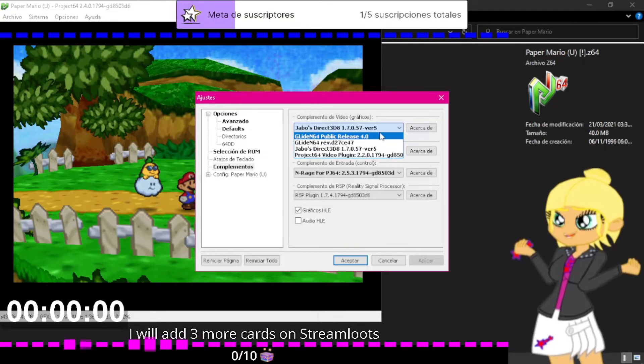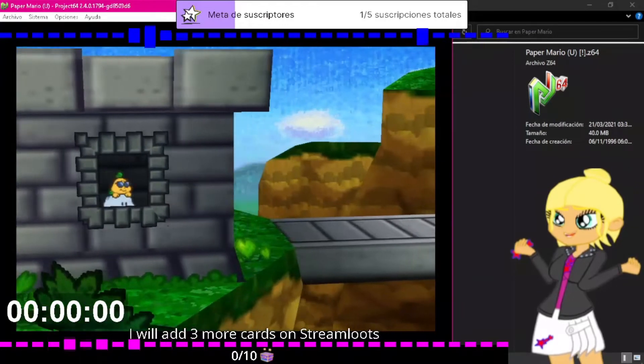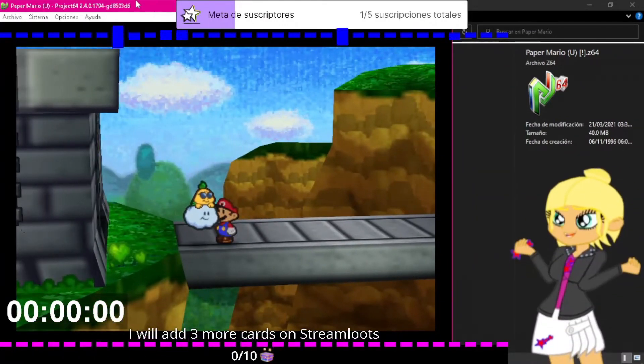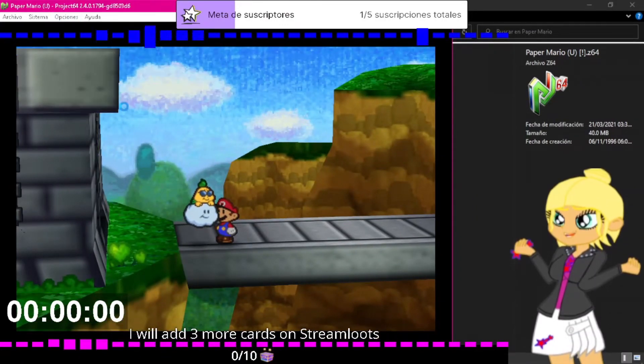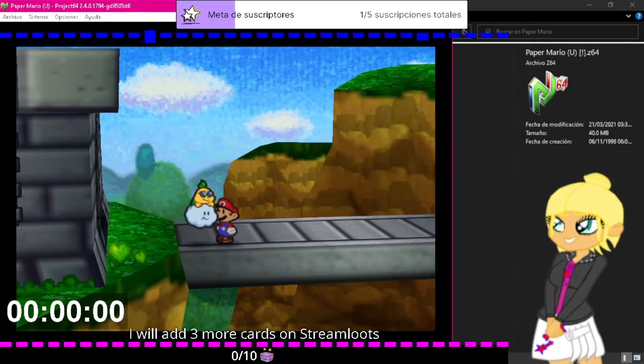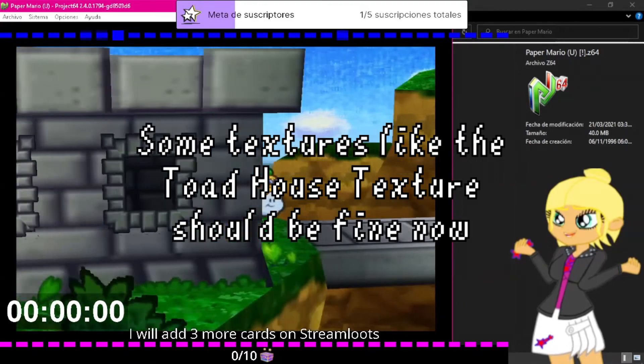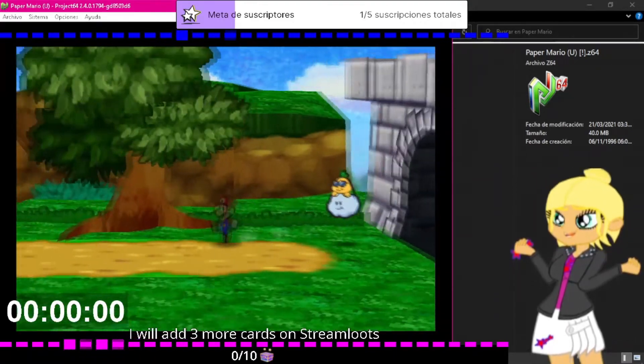The plugin is called Glide N64. I have release 4.0, which I think is the newest one. With that it should work. If we try now with this new plugin — I just restarted the emulator — I have this one selected. I don't have a graphic bug anymore and the textures should work fine now.